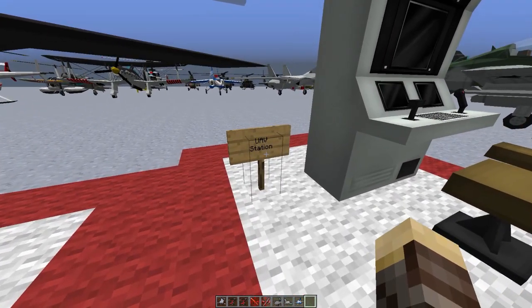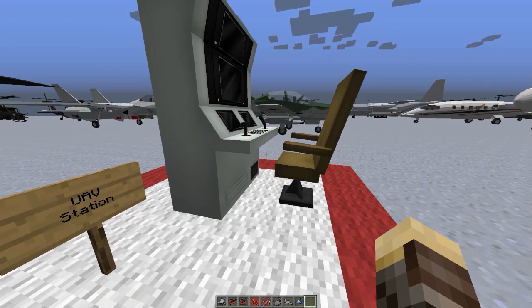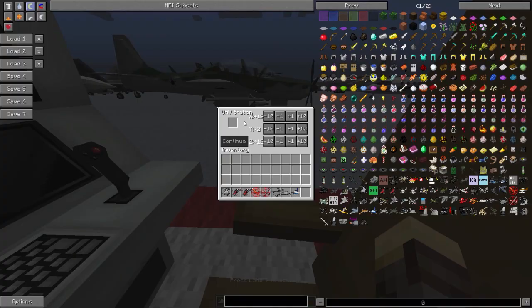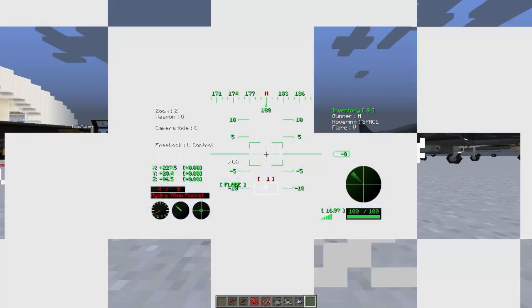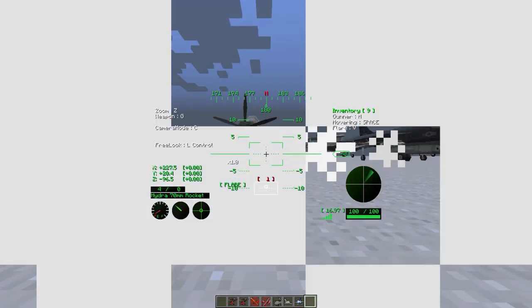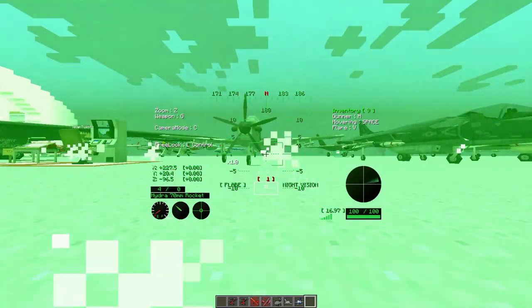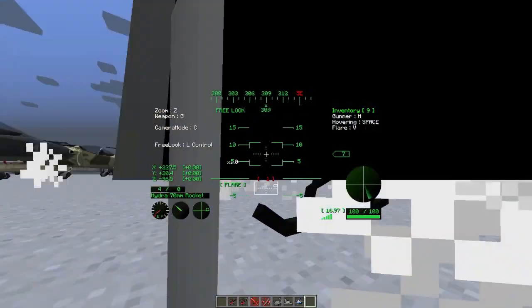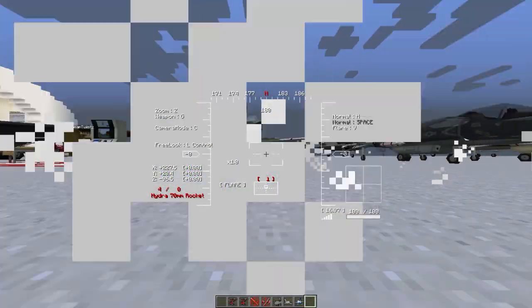Now let's head over to the UAV station. The UAV station basically allows you to launch your UAVs remotely. To craft UAVs, you use the drafting table. If you right-click on the seat of the UAV station, you can see different Y, Z, and X axes. Using the buttons you increase or decrease the coordinates, which tells you where your UAV is going to spawn. Once you place a UAV into the station it launches at those coordinates. In this GUI you can see several functions: Z for zoom, G to change the weapon or cycle through weapons, C to change the camera mode — which cycles between night vision, infrared, and normal — and free look by hitting left control.